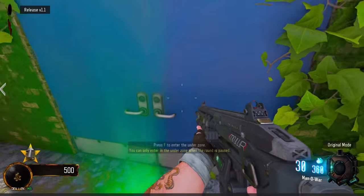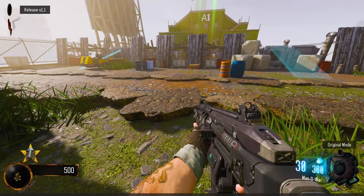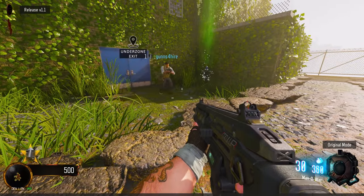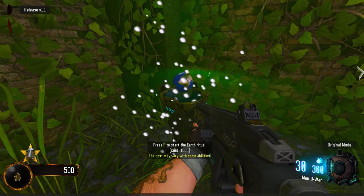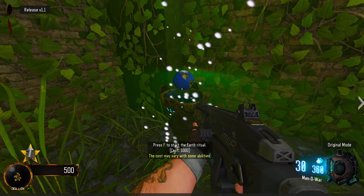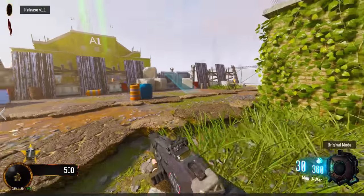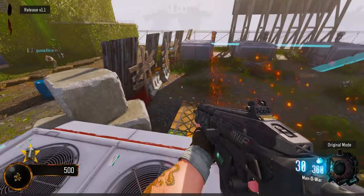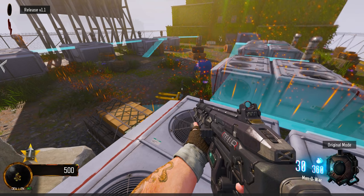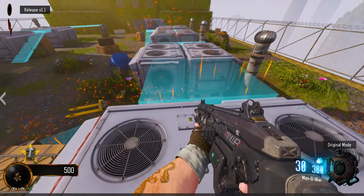Cool, can we enter it? Yeah, here we go. Check it out — we don't know this. Look at this thing. Tower start, earth ritual — the cost may vary with abilities. The earth ritual. Can we run up this? Look up here — turrets, right?